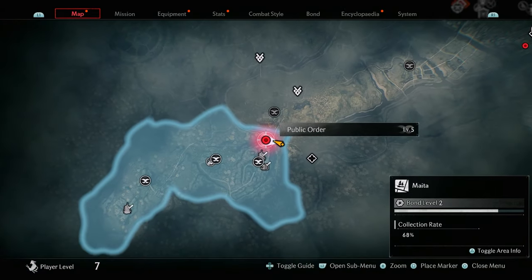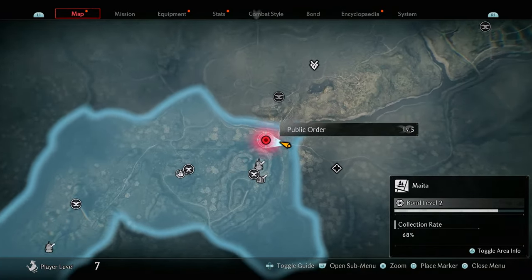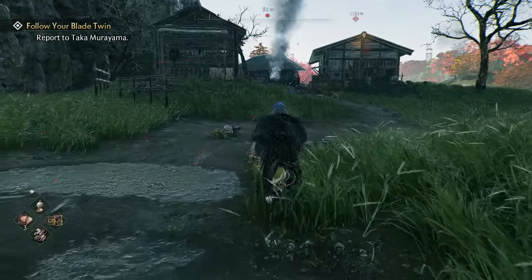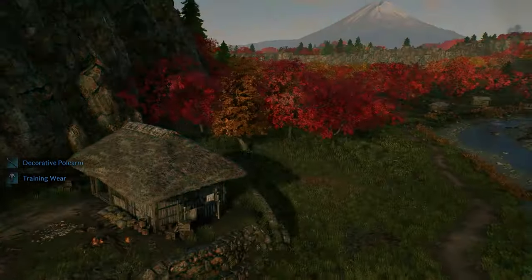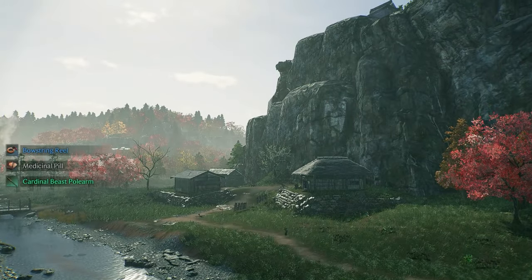The next collectible is a public order objective at this location. As normal, take out the enemies, and once you have defeated all of them the area will be restored — and you'll actually see more collectibles pop up on the map.